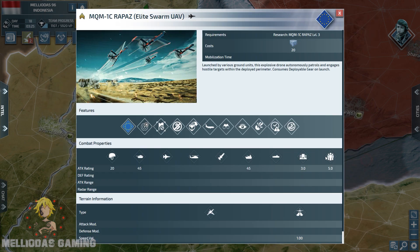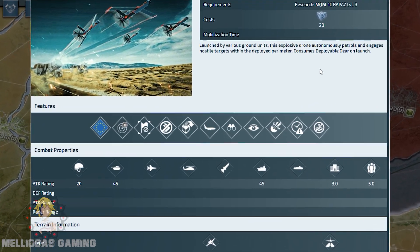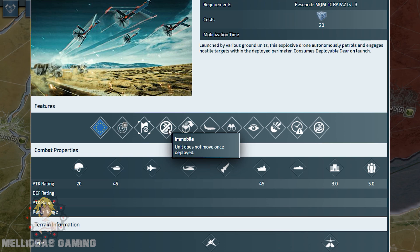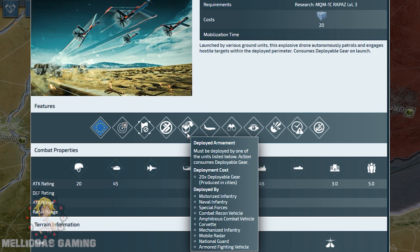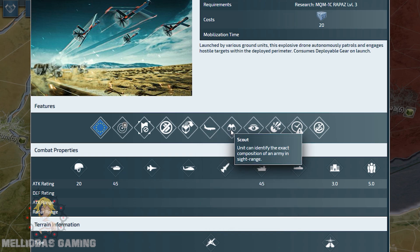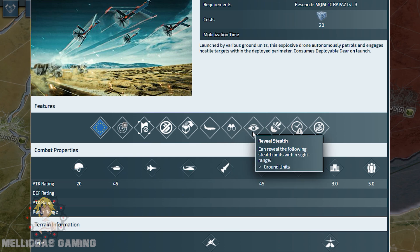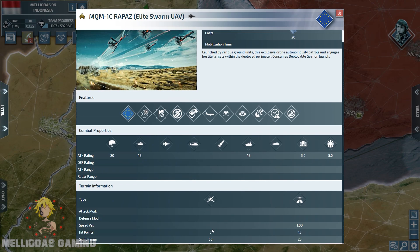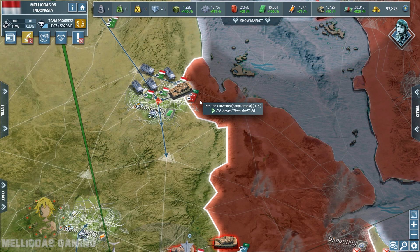Now let me explain the perks and options of this unit in more detail. It is launched by fire from current vehicles autonomously. It cannot conquer land, is immobile, and cannot be moved. The deployable armament can be used by armored fighting vehicles, National Guards, mobile radar, mechanized infantry, corvettes, amphibious combat vehicles, combat recon vehicles, special forces, and naval infantry. It deals damage against soft targets, surface vessels, and hard targets, and has scouting abilities that can reveal land forces like special forces and show their exact composition. It is single-use and time-limited. Damage stats: 20 against soft targets, 45 against hard targets, 45 against ships. Attack range and sight range: 50. Hit points: 7 when flying, 15 when grounded.